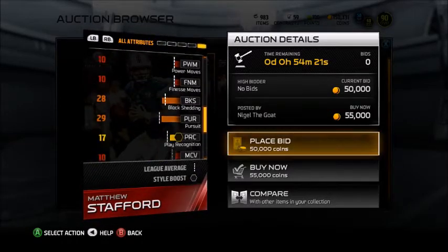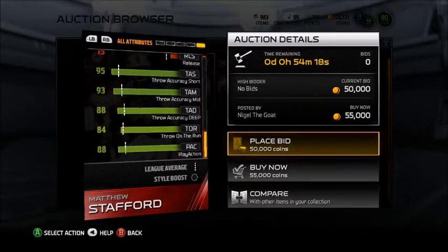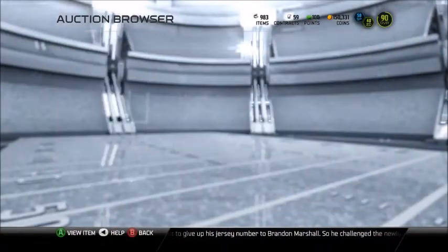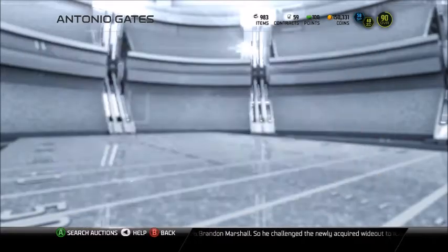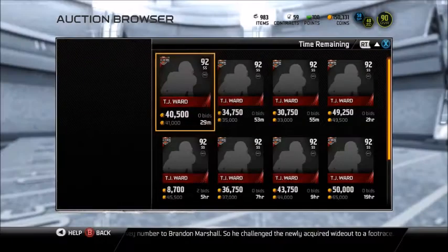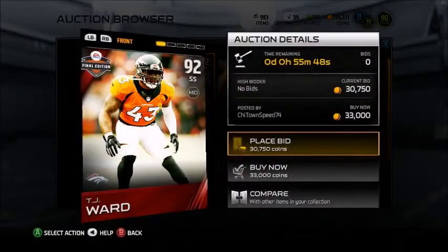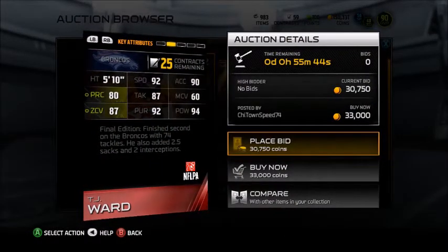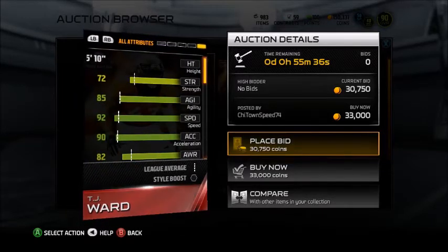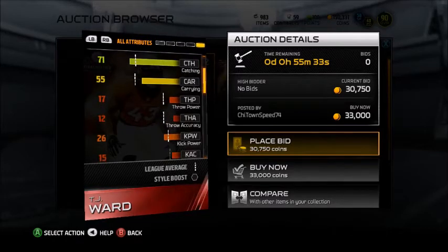I think his stamina is good so he'll be able to play in all situations. Some QBs get tired — their accuracy decreases, their speed decreases, they just can't go on that long. So it's kind of hard. It's an overall pretty good card, but I don't know about the throw accuracy. It depends on what you want.